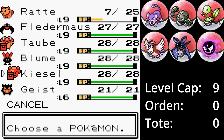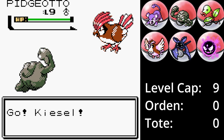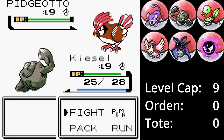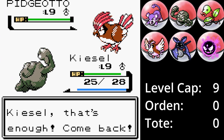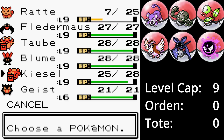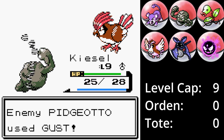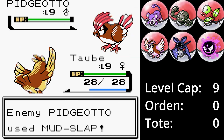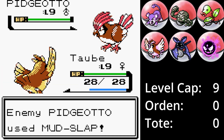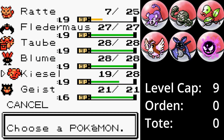Nach einem weiteren Windstoß wird Ratte gegen Kiesel gewechselt. Kiesel bekommt drei Schaden von Windstoß und sorgt dafür, dass Tauburger Lehmschelle einsetzen wird, wodurch Taube eingewechselt werden kann, die gegen Lehmschelle immun ist. Danach wird wieder auf Kiesel gewechselt, der dann einen Windstoß einstecken muss. Das Ganze geht so weiter, bis die 10 AP von Lehmschelle aufgebraucht sind. Das lasse ich schneller abspielen, da es doch etwas Zeit dauert.